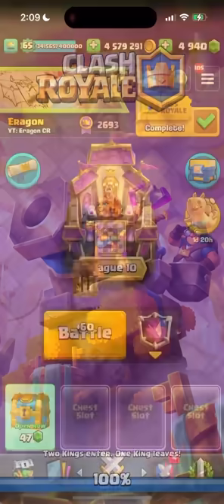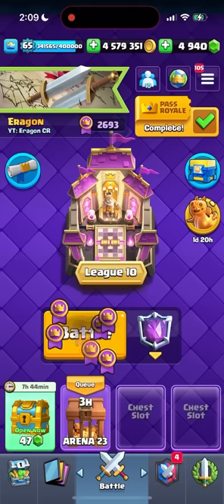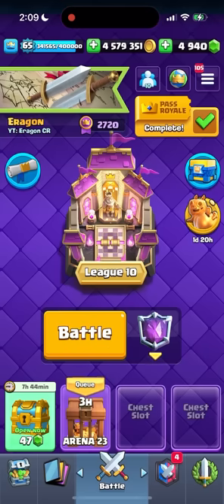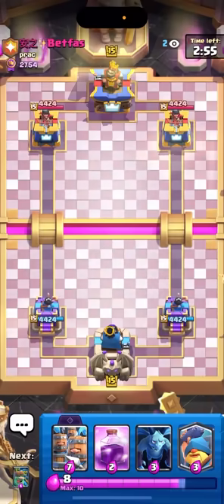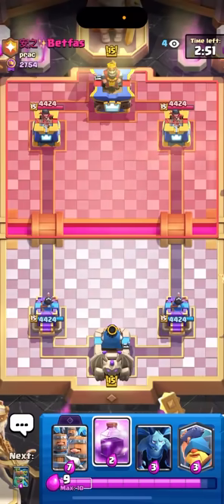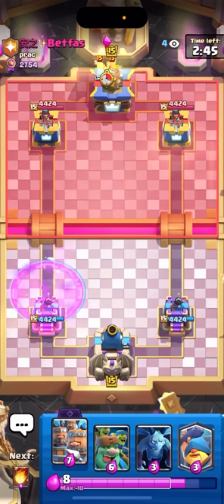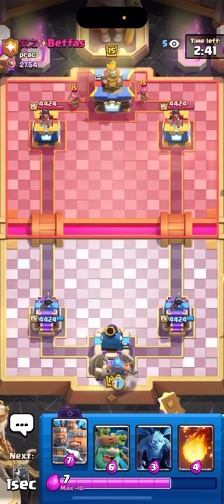That's a lot of trophies - I'll take that for sure. 52, not too bad. In my next match I'm facing betfuss - he's probably playing expo or hog, he plays a lot of hog now but could also be playing expo. Going for the ice spirit first, that actually does not tell me anything, so kind of unfortunate. But I'm hoping he's playing expo.